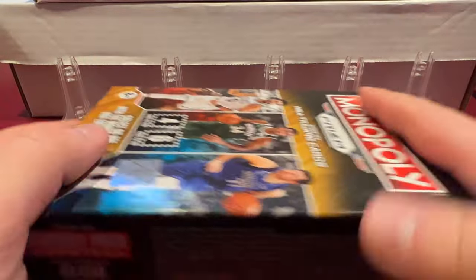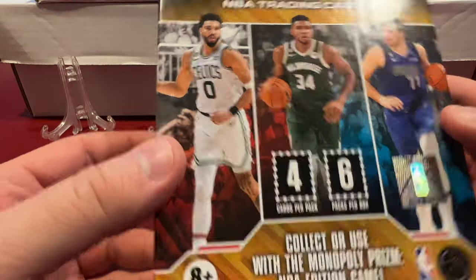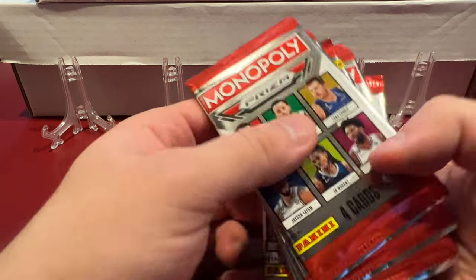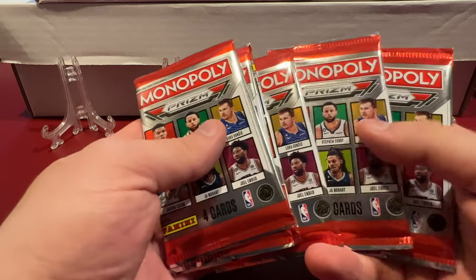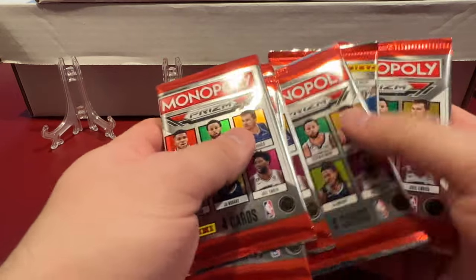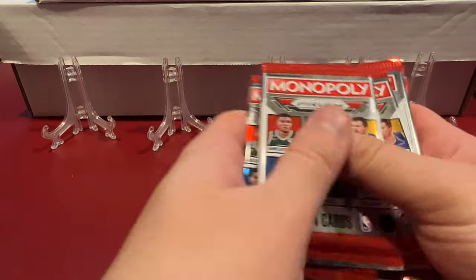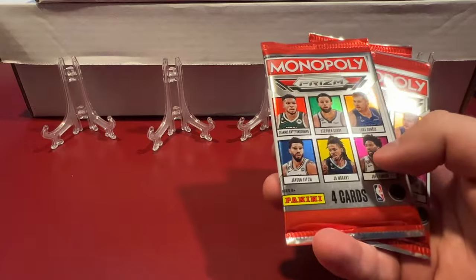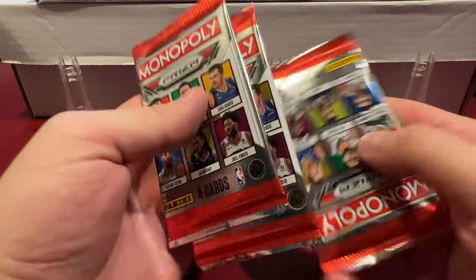You get one, two, three, four, five, six packs — nothing else in there, just an insert box. It's a nice board game-style box; I may actually keep it and put it on the shelf, especially if I get something cool. Do you want to split these? Sure — shuffle and you choose your side. Left chooses left, so three packs each, 12 cards total.